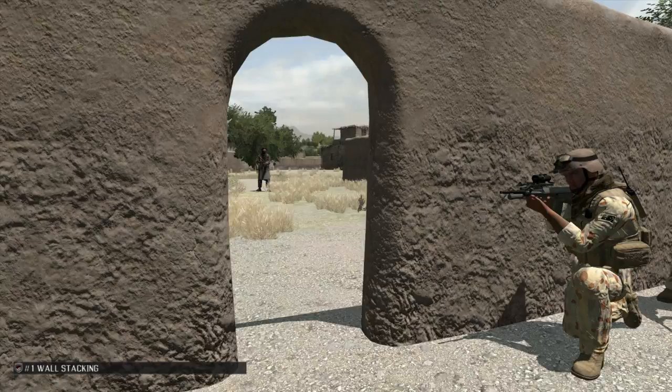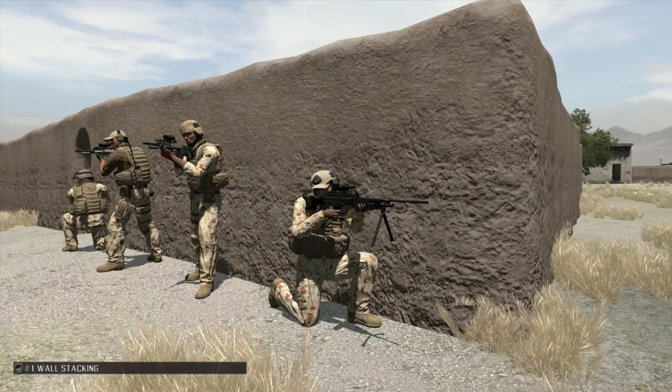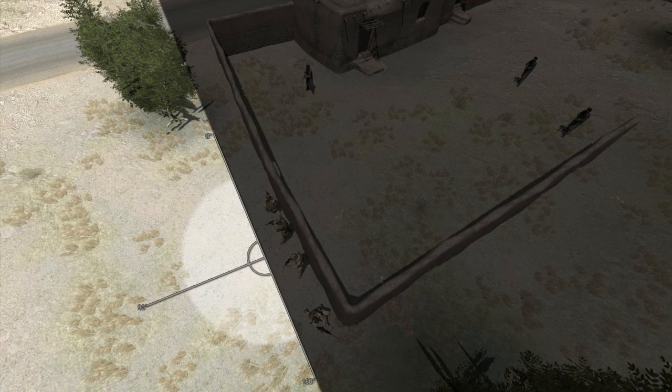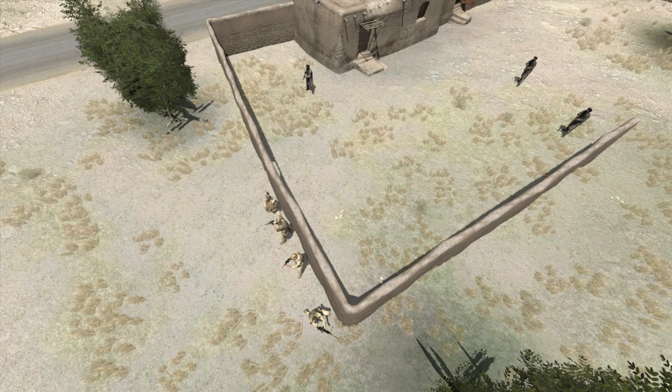Firstly, we're going to cover wall stacking. As your fireteam is moving through villages and towns, you will at some point encounter walls, either from buildings, houses or compounds. Having your back to a wall provides some security and cover for your fireteam as it eliminates one direction from which you can be attacked. While stacked on the wall, the team needs to cover a 180 degree sector beginning at the direction of travel and ending to their rear. Each man covers his own 45 degree sector and is responsible for keeping the fireteam safe from enemy contact within that sector.